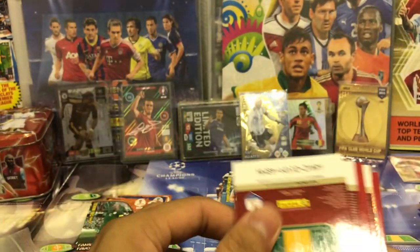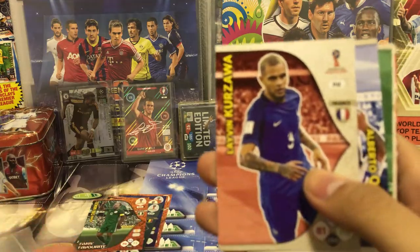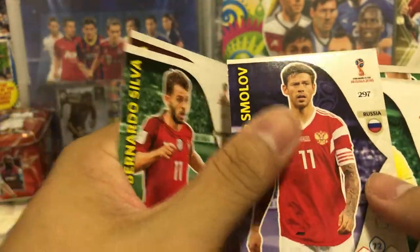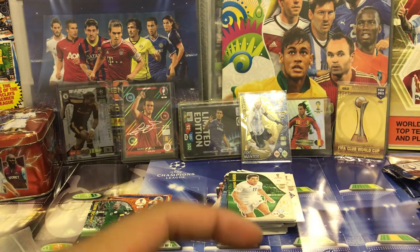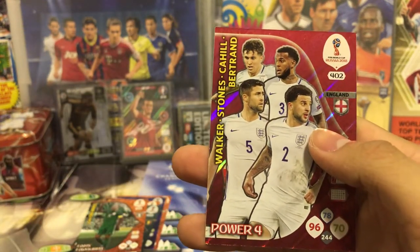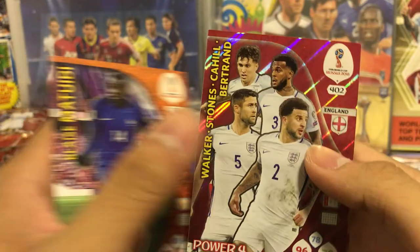Two inserts in this packet. Kurzawa from France, Quintero from Panama, Bernardo Silva from Portugal, Smolov from Russia, Giuliano from Brazil, Hamad from Egypt, and Amiri from Iran. The inserts are Blaise Matuidi — fans' favorite from France — and a Power 4: Walker, Stones, Cahill, and Bertrand from England. Nice pull.